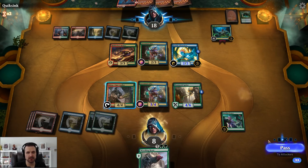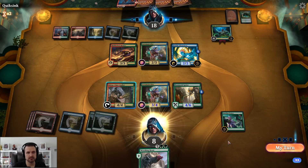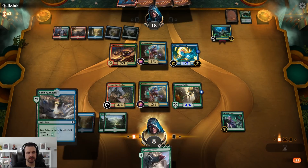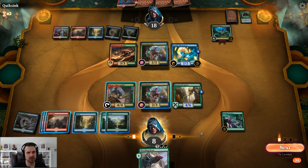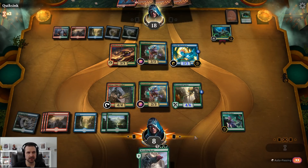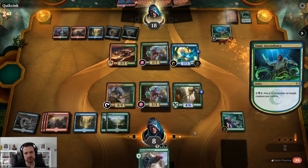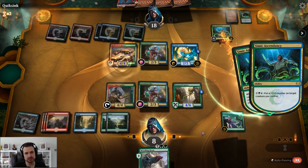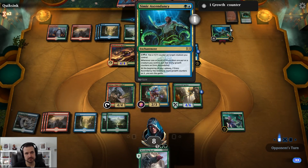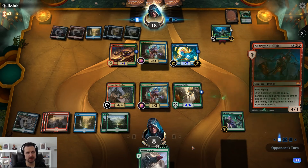They can give their creature plus one plus one if they want. Unfortunately we're still stuck passing — my opponent has a lot more resources and is in a much better position. We have a long way to go. Nothing I can do about the Hellkite resolving sadly.